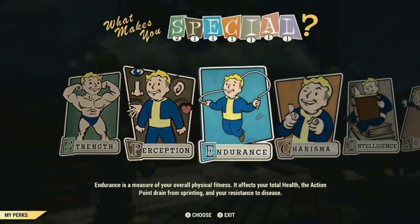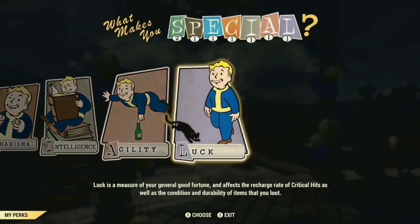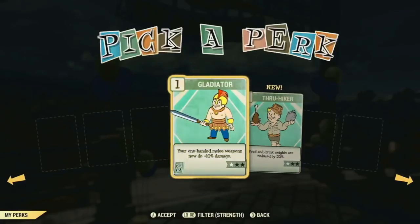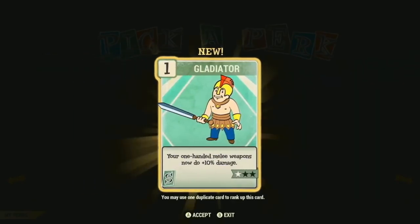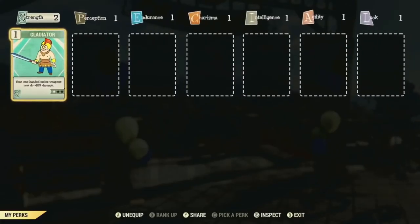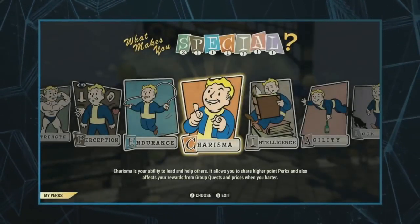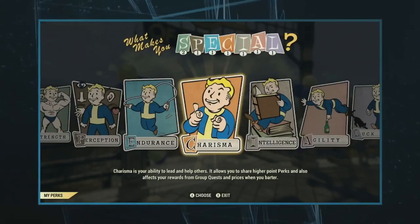The first thing you do when you level up is pick a SPECIAL that you want to increase. If you played previous Fallouts, we have all the seven SPECIALs. After you pick the one you want to increase, you then pick a perk in that SPECIAL. Here we're choosing Gladiator, which is a melee perk — and that is a card. The perks are cards, and you equip those. Every SPECIAL is a pool of points for the cards you want to equip, and each card has a point cost for how powerful that card is.